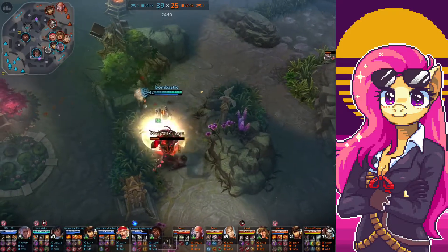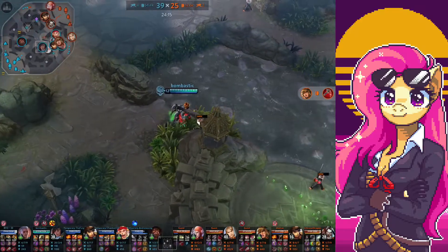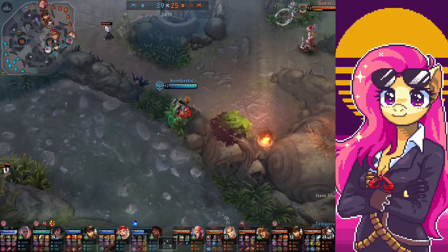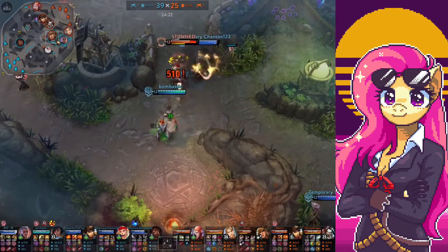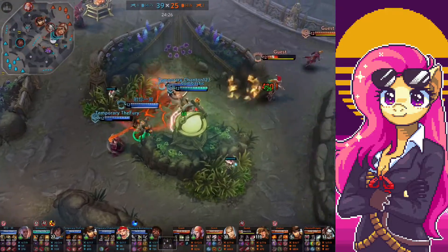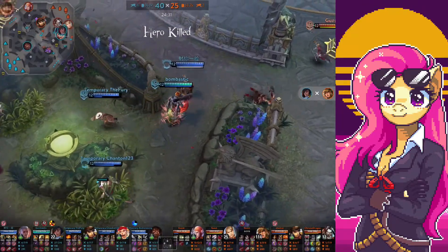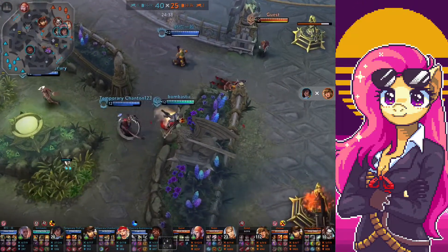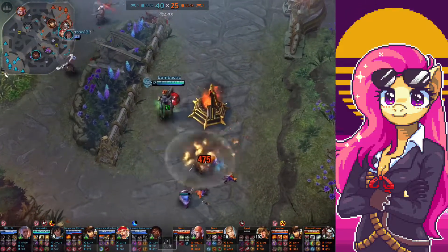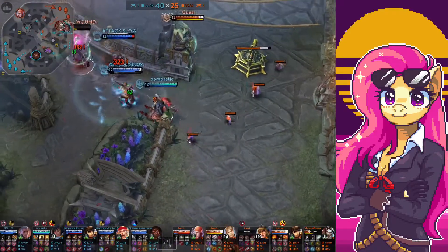He's becoming a bigger problem — he's building defense against me. He has an Atlas and I'm pretty sure he's going to get the Plate too. That's pretty toxic. But I already have some stacks. That's my kill — Ringo. Another easy kill.